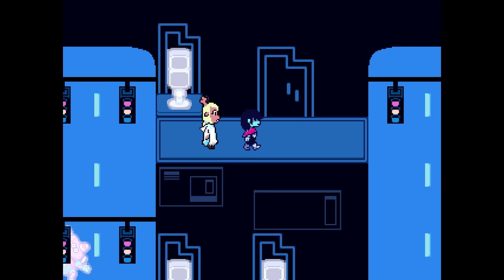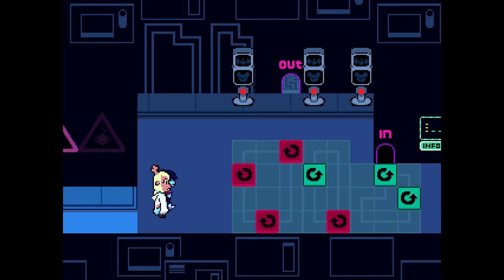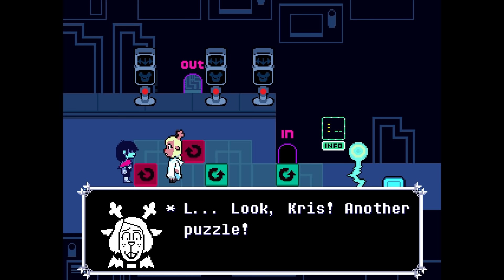Our next destination is the second mouse puzzle area. Usually it falls to Chris to solve this puzzle. However, on the Snowgrave route, it is possible to intimidate Noelle to the point she removes the puzzle entirely. Keep selecting Proceed, and a creepy cutscene plays out.